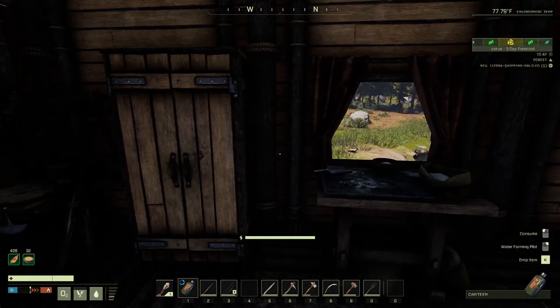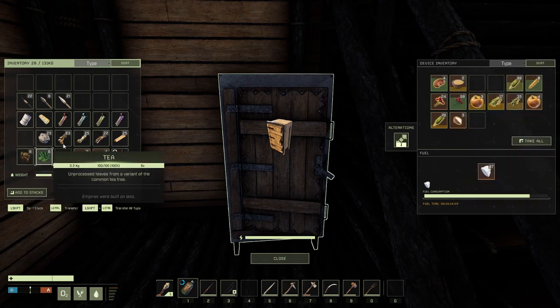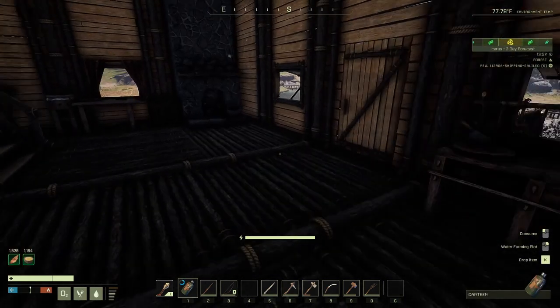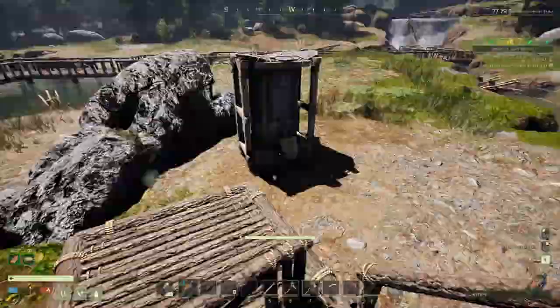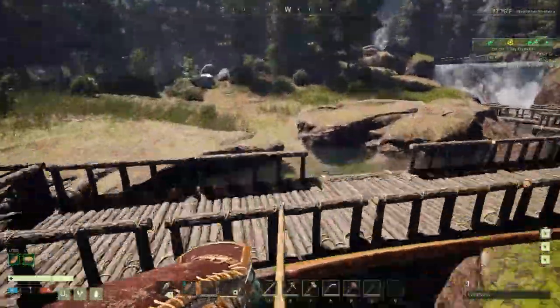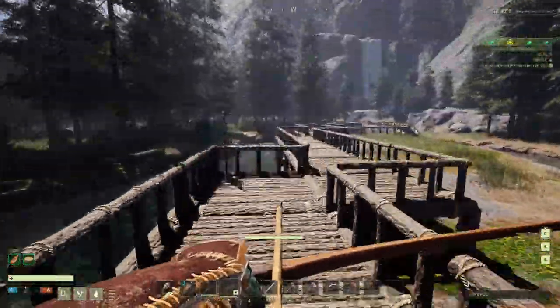Welcome back to an episode in Icarus. It's been a long minute since we've been here, and in today's episode I've got a fun journey to take y'all on. I have an ice box, but I need ice to keep my food items cold, so we're going on a journey to get ice, all by myself.